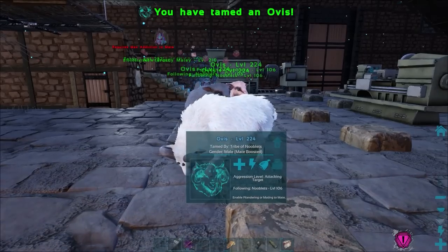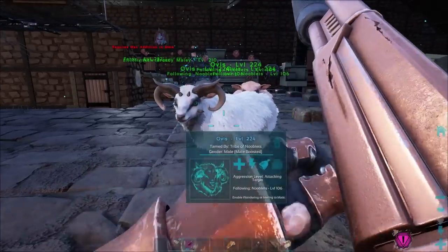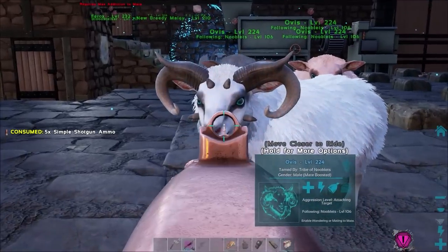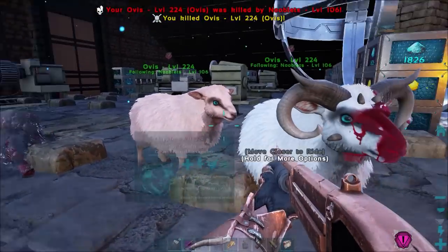There we go! Now you can breed those for more sheep, or kill them to get raw mutton to do easy carno tames. That's one tough sheep — it killed the one behind it!